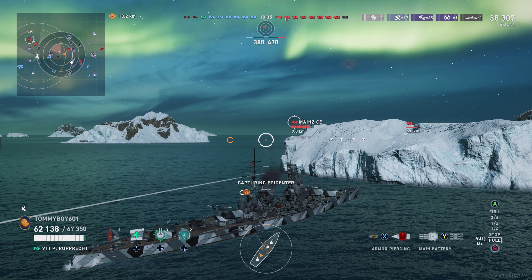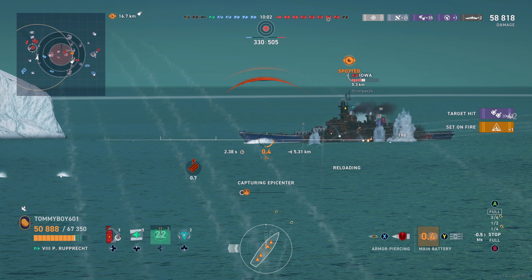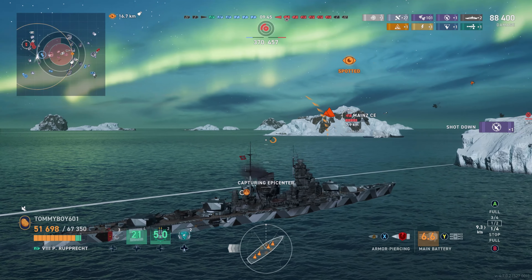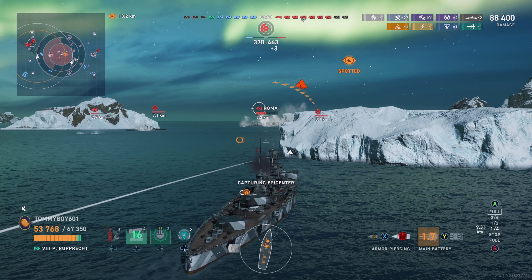Iowa coming around the corner, we dump torpedoes toward Iowa. He shoots right into our side armor — that's great. One thing that does happen quite a bit with Ruprecht is those torpedoes can get knocked out and destroyed. The downside to the fantastic torpedo angles is the fact of where they're positioned — they're kind of right out on deck at your midpoint. So shells, whether you're nose-on or side-in, can absolutely hit those and leave you without the ability to use them.